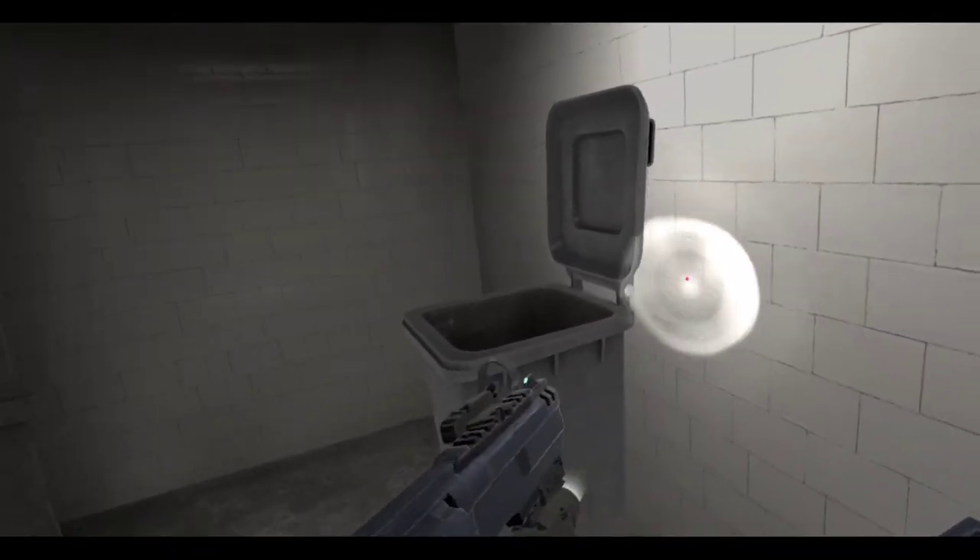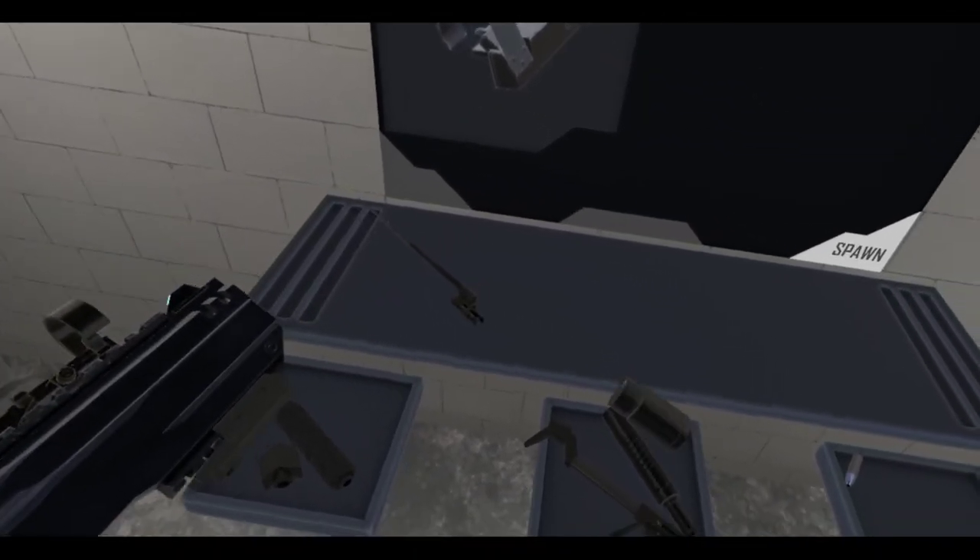Let's go back to performance settings and turn this back to medium, because I'm not playing on turbo potato anymore. There we go, now it looks better. It looks really bad on turbo potato. So now we've got three sights — irons, lasers, and a reflex sight. I can have backup iron sights too, but yeah, that works okay.